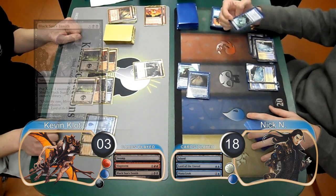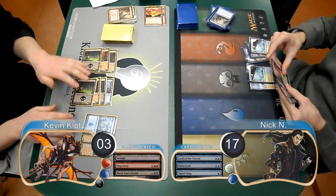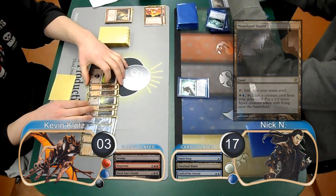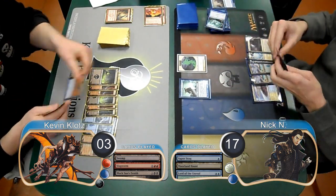However, before both of his creatures died, he used a Vapor Snag to return his Lord back to his hand, and then went down to 17. Nick then drew a Moorland Haunt off the top of his library and put it into play, and then replayed the Lord. I drew my next card, and then at the end of my turn Nick put a Spirit into play, so I went ahead and scooped it up because all I had was a Mana Leak, giving Nick the win and taking us to Game 3.